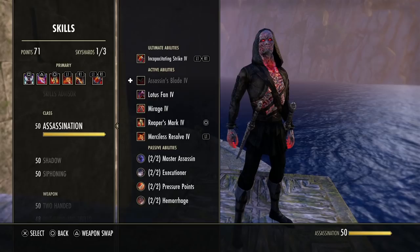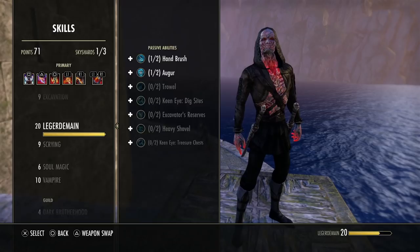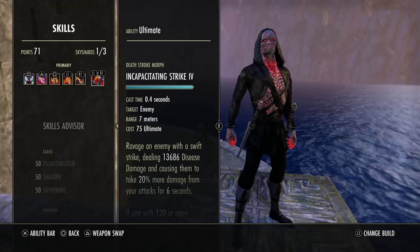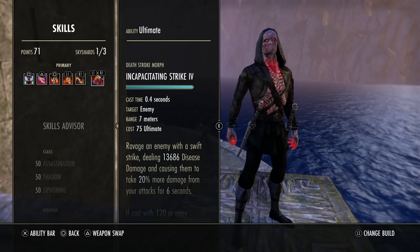For ultimates, you can use End Cap, Soul Tether, Meteor, Vampire Ultimate, or Dawn Breaker. I'm going to test Dawn Breaker, but overall I think you'll be more satisfied with End Cap more often than not. Tether is mainly good for killing groups of people and is very strong in that regard, but I've found more value in End Cap in certain circumstances because I can actually kill people with it.